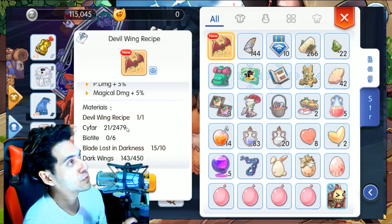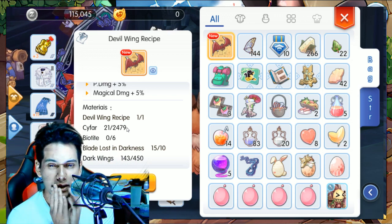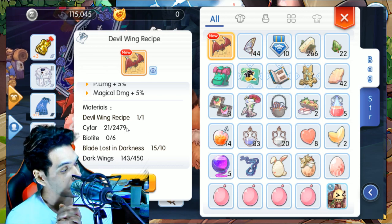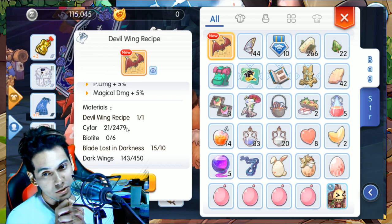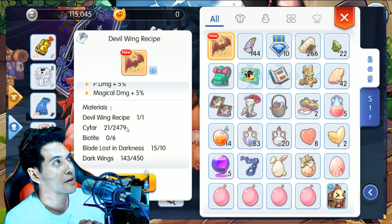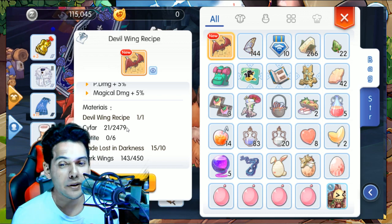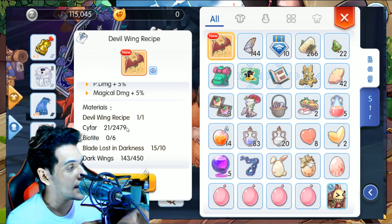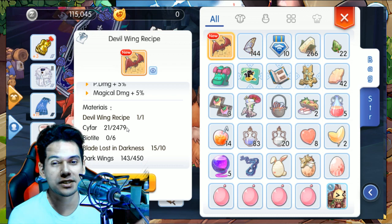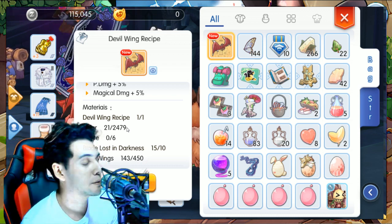We also need 415 dark wings, and I have 143 at the moment. Basically you're gonna need 2.4 million cypher — it's 233k for each bit and we need six, so that's around 2 million there. So around 4 million total to forge this recipe.